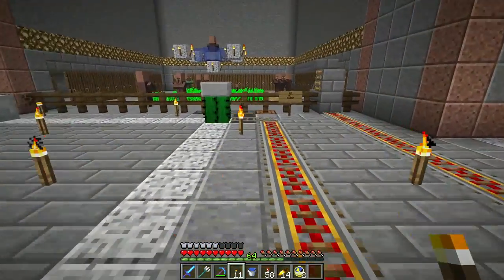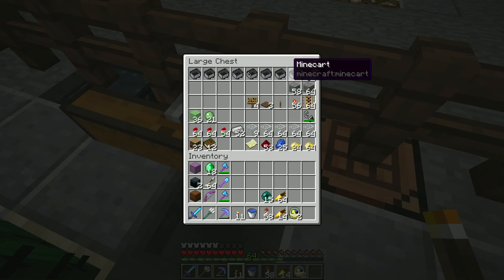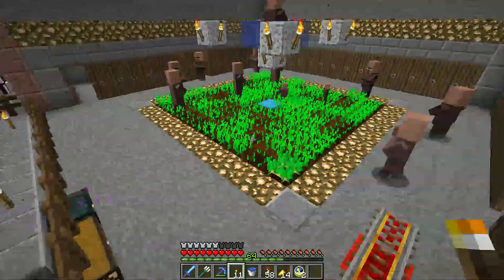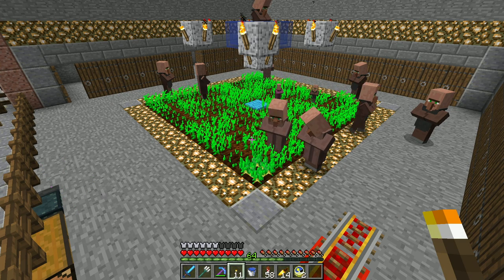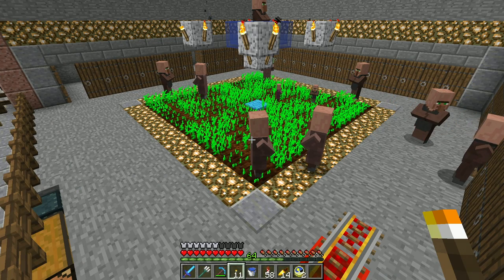The trapdoors keep baby zombies from getting out of them — can the minecart keep baby zombies from getting out? Who knows. I've also got the Axanol Iron Farm because we spawn bunches of iron golems in here. Every now and then I'll be sitting here watching the villagers and I'll see attempted iron golem spawns — like three of them will appear for a tick and then disappear. It's really weird.